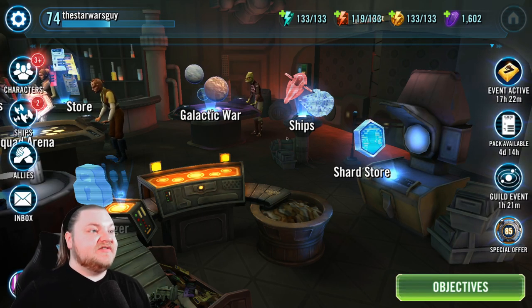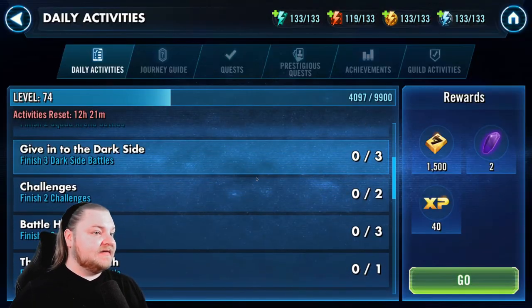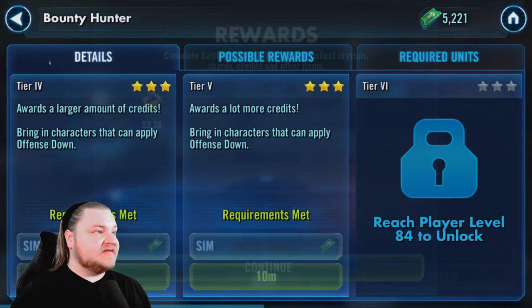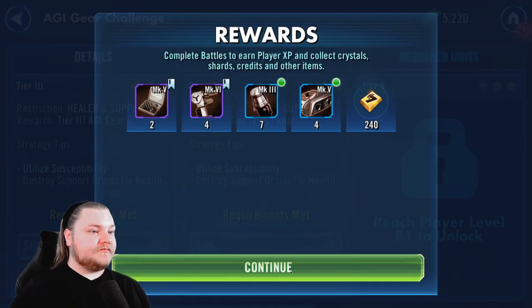Make sure you're saving enough currency for buying what you need. We've got energy to spend, so let's knock out the challenges and get them on cooldown. The credit challenge helps us a little bit as well, and these gear challenges are very helpful.